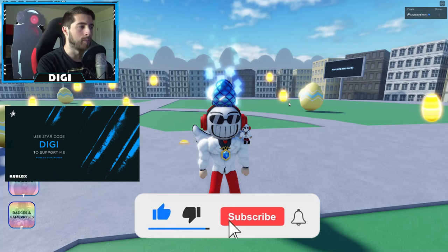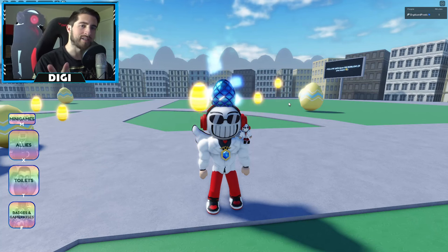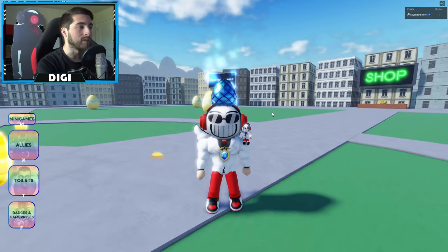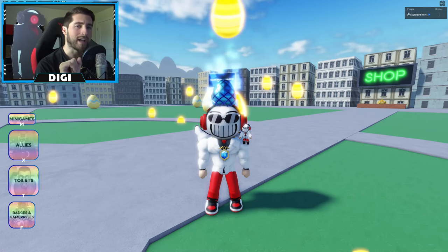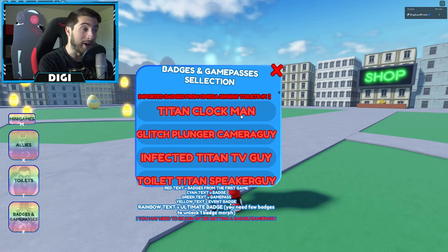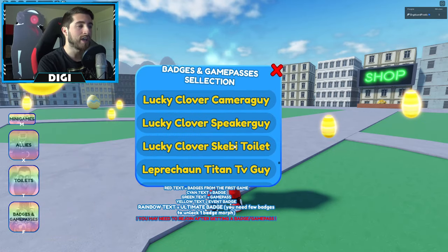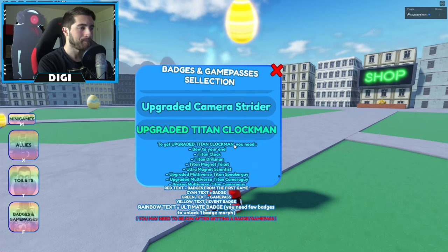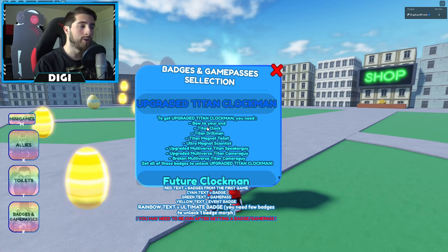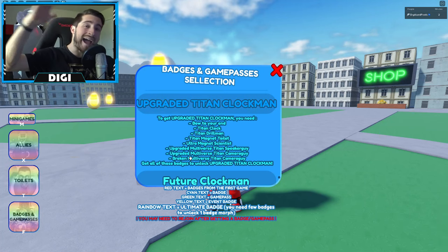Upgraded titan clock man has been around for about a week or so, but there hasn't been a lot of games adding him in yet. Omega has now added it into their collection and this is going to be insane. If you scroll down you'll see rainbow text — upgraded titan clock man — and to get him you need eight badges.